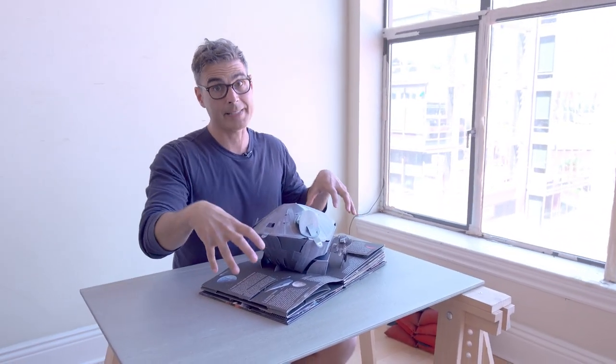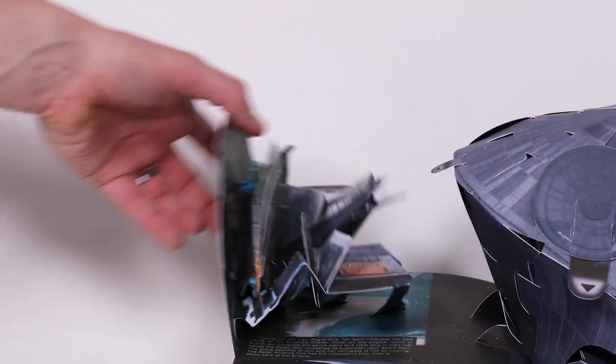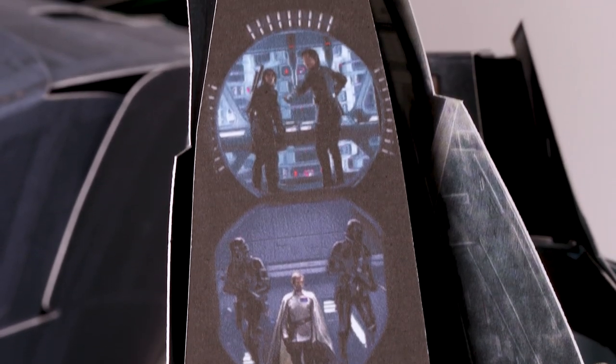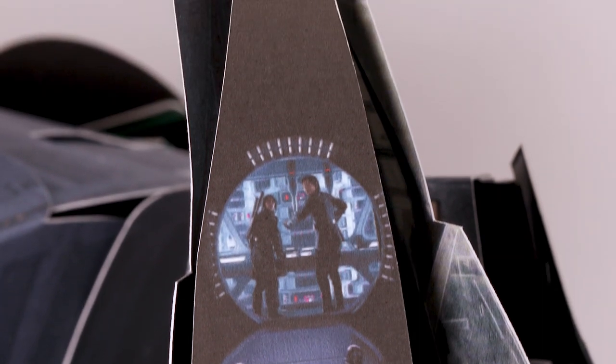Not only do we have this big main pop in the center, but we also have four other Star Wars destinations along the journey that Luke takes to become a Jedi. This pop-up is the battle that happened on Scarif. You can see three scenes inside the main tower where Jyn and her allies are trying to get those Death Star plans.